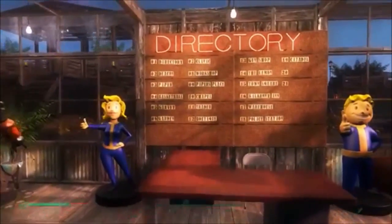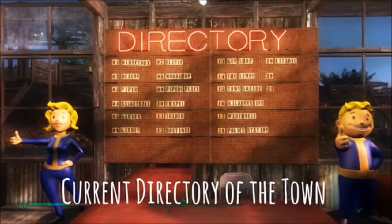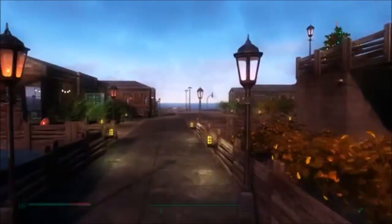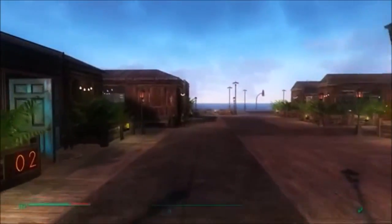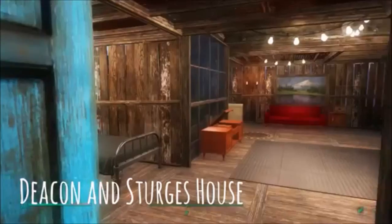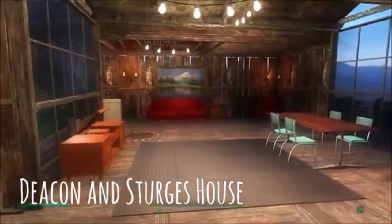That's Nick, and this is the directory currently of the town — it still needs to be fixed. I have two more buildings I want to make. Down this way, we have the residential area for a few of the main companions. This house we're looking at right here is Deacon and Sturge's house. In this particular roleplay I'm doing, they're brothers.